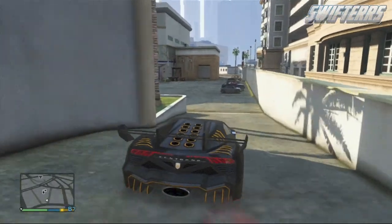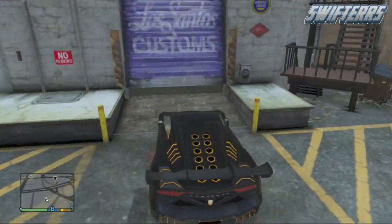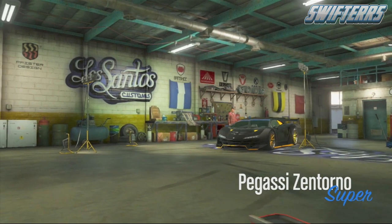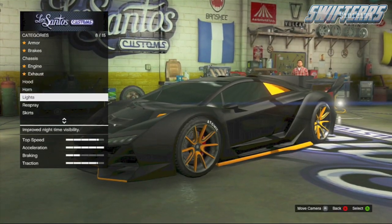Now I'm going to be showing you guys these paint colors in the GTA 5 Story Mode, just because everything inside of Los Santos Customs is so inexpensive. However, you guys can acquire these colors in the online session. So obviously go ahead and take the vehicle that you're going to be spraying over to Los Santos Customs. In this case I'm going to be using the Zentorno, however you guys can use any vehicle that you would like.